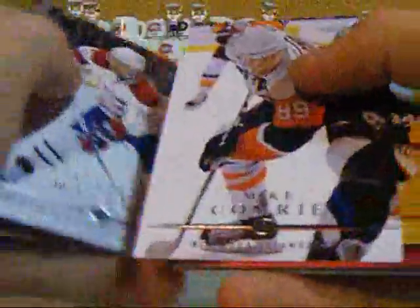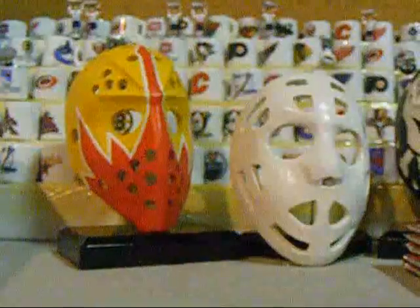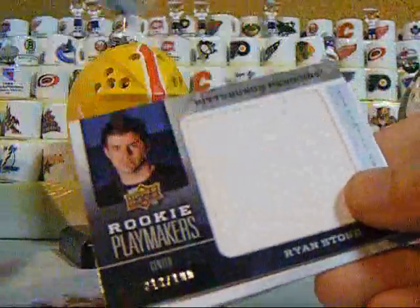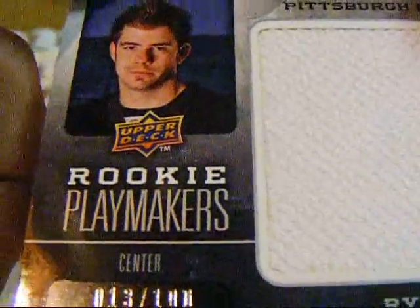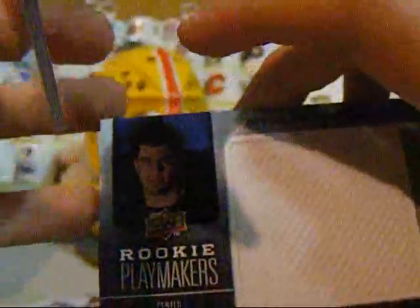Starting on the third stack — a Spectacular Saves of Martin Brodeur, so that's pretty cool. And a Derek Dorsett victory rookie. Looks like we got our second jersey in here — it is one of the big jerseys, a Rookie Playmakers of Ryan Stone. It's all white, which is too bad, but still, numbered 13 out of 100. I haven't pulled a big jersey before out of this product, so not too bad for the rookie jersey.